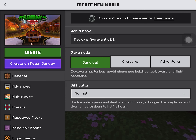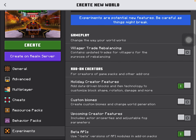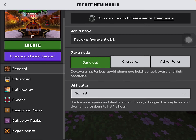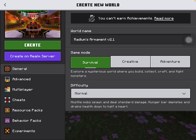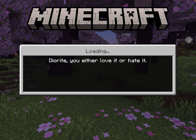To use this mod, I'm just gonna go over a few things. You're gonna go to Experiments, enable Holiday Curated Features and Beta APIs — that's what you gotta do to get the mod working. Anyway, let's go, I'm gonna hop into the world.